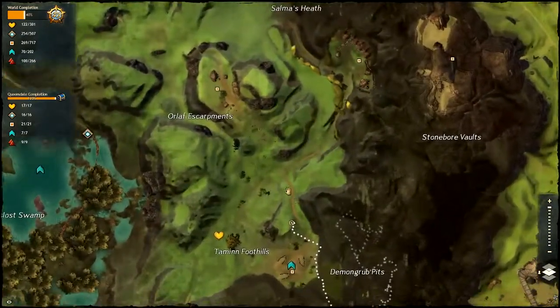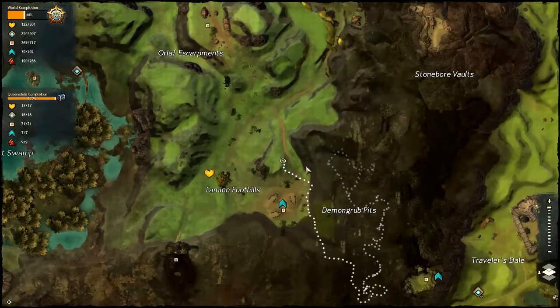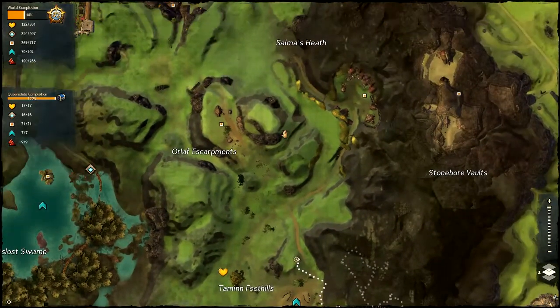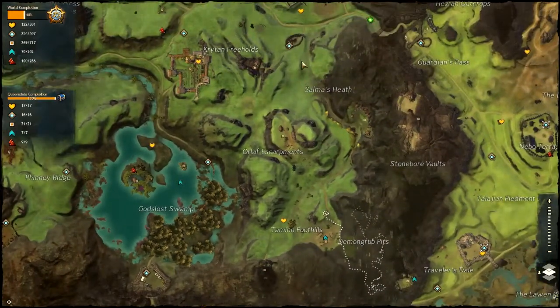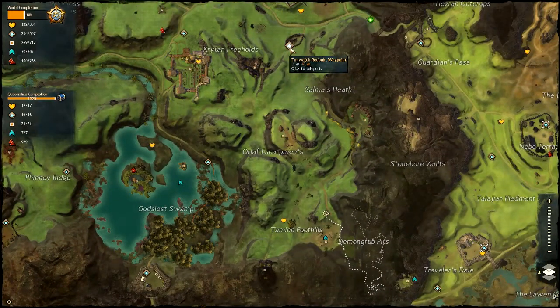Right now I'm standing right here, you can see my entrails from previously exploring the cave. The fastest way to get there in my opinion would probably be teleporting to the Tan Watch Redoubt waypoint and walking your way down here.